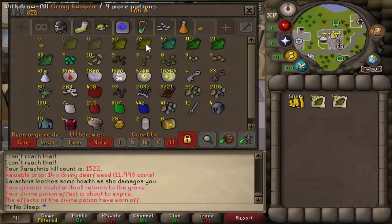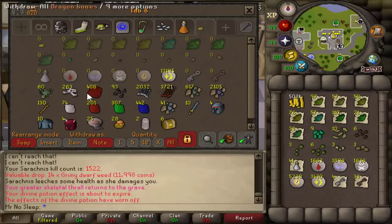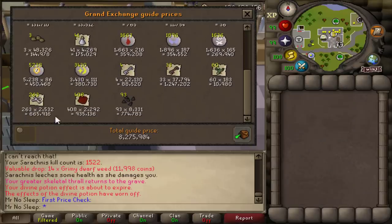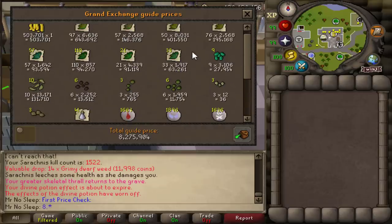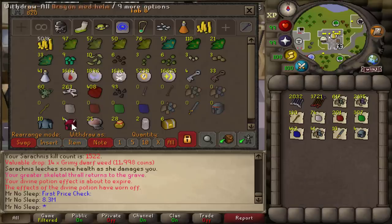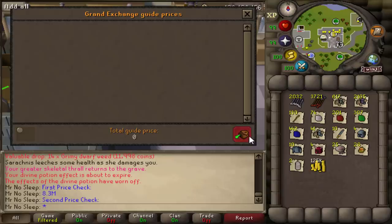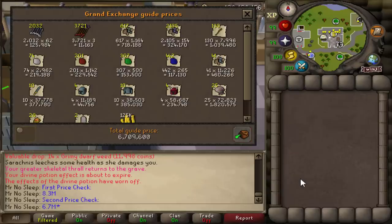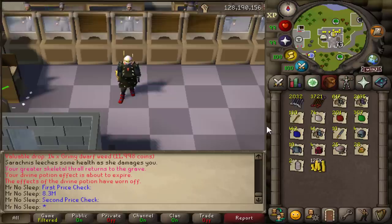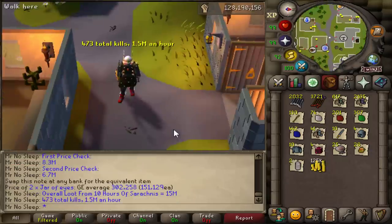That's a 10-minute recap of my 10-hour experience at Sarachnis, and now it's time for the price check. First tab: coin stack, herbs and seeds, runes, weapon poisons, and other items — all the grubby keys really helping, as well as the red dragon hide. That comes out to 8.3 million GP. Next price check: two jars, 25 sacks, a decent amount of gems — the mithril arrows aren't really worth picking up, but I included them. That price check comes out to 6.7 million.